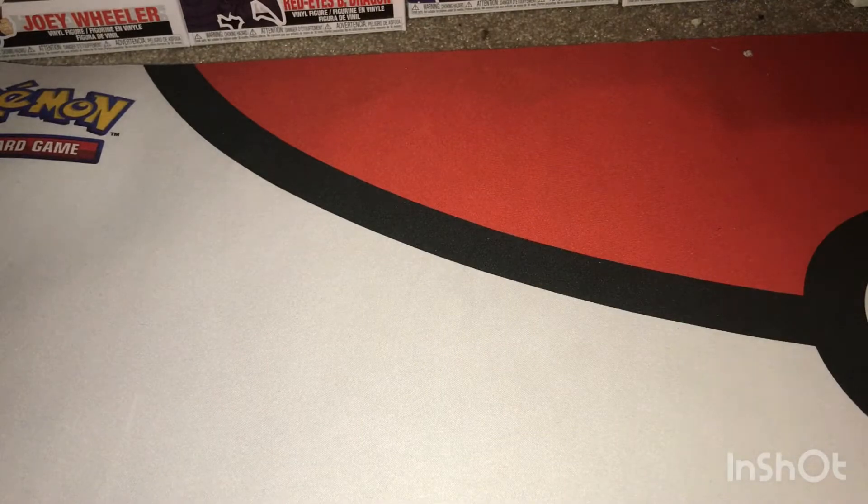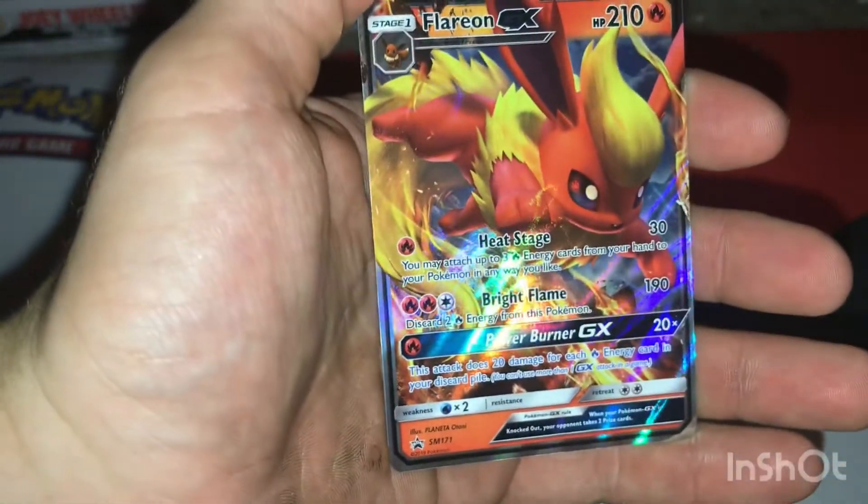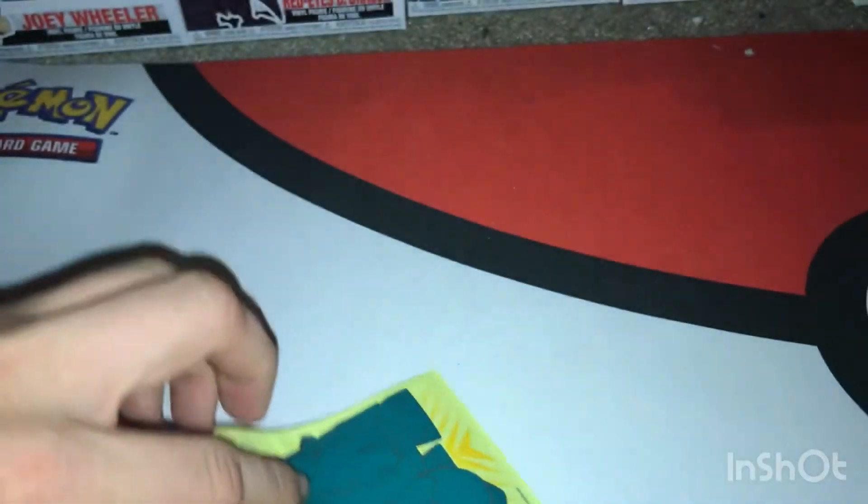Let's make sure we get everything out of there and take the plastic out so we can use it as storage later. Right after that — very nice — Flareon GX! It's going in a Rebel Clash sleeve.